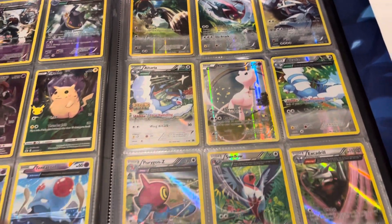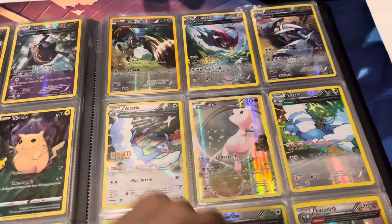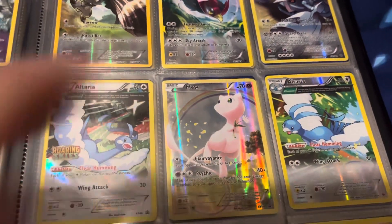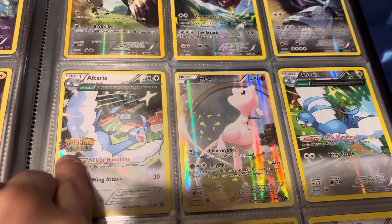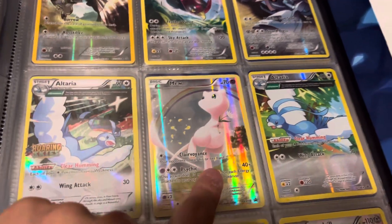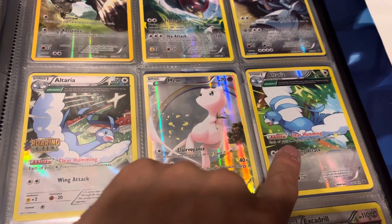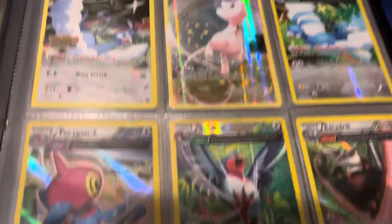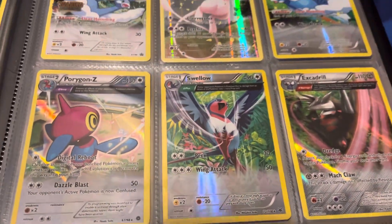Then this page is all like normal or white bordered — got the Butterfree, Onix, Pheasant, Metagross, Altaria with the Roaring Skies stamp, hard to get, Mew — like a $15 card — and then Altaria looking left, one's looking right. Got the Porygon-Z, Swellow, and an Excadrill.